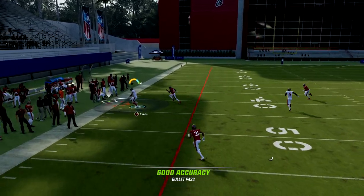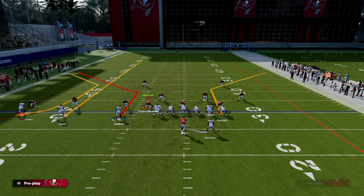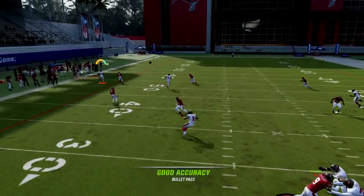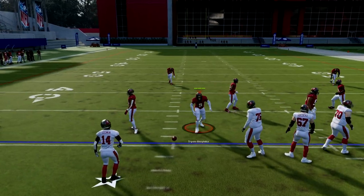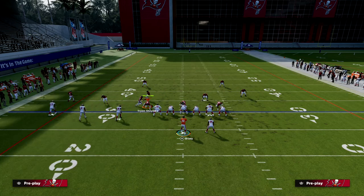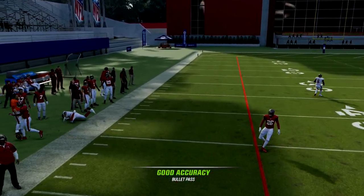With this specific formation, when you throw the C route to the outside against Cover 3, it's actually still there for you. But against Cover 4 on the wide side it can be a little hairy. To the short side it's completely different - short side floods are really good this year. Flooding zones to the short side of the field works great, and against Cover 4 it's way more open.